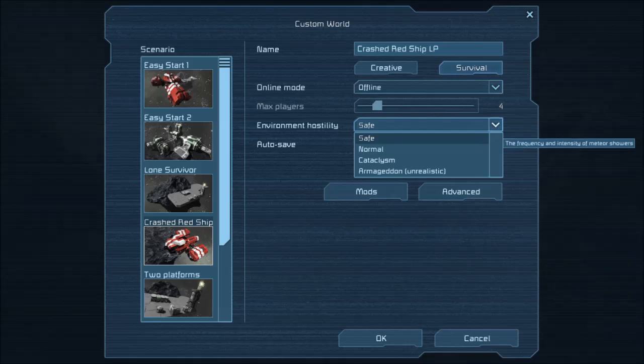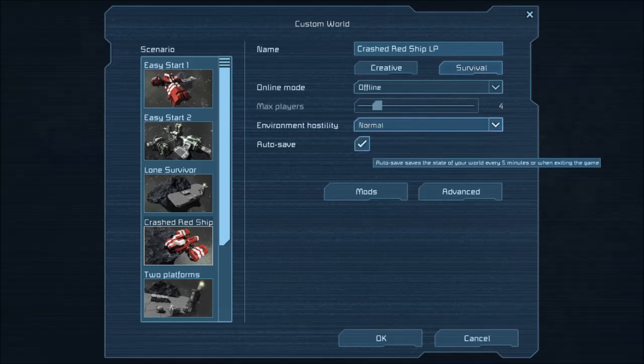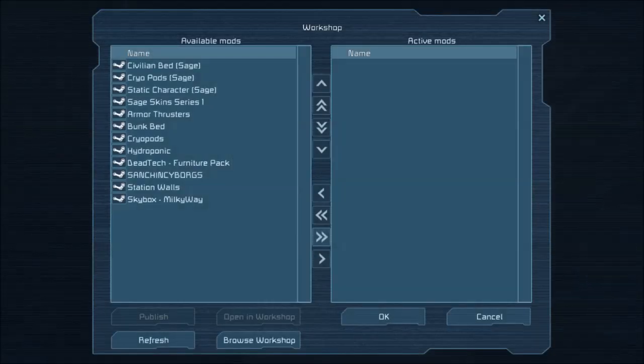Hostility — I think I'm gonna do Normal. I've never picked one of these; I usually always pick Safe, but let's pick Normal. Now, mods — what kind of mods do I have? Let's see.